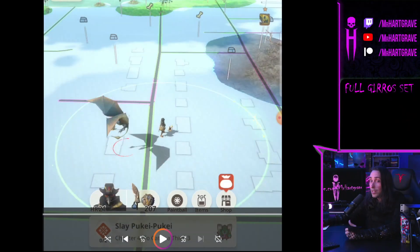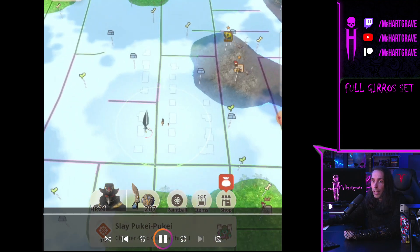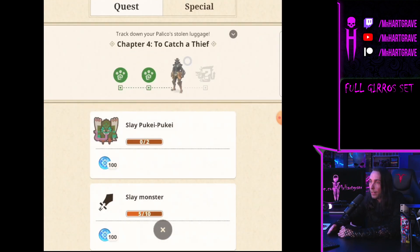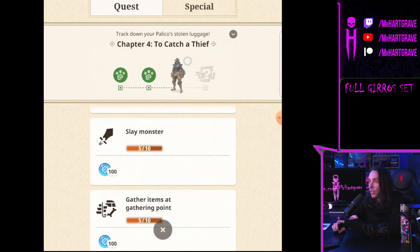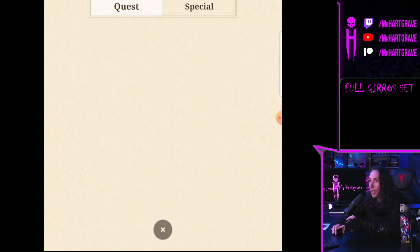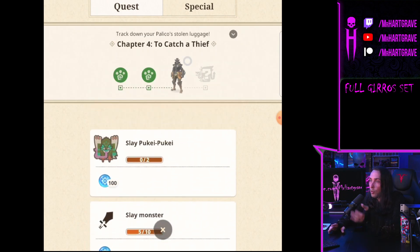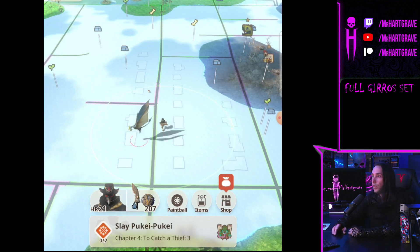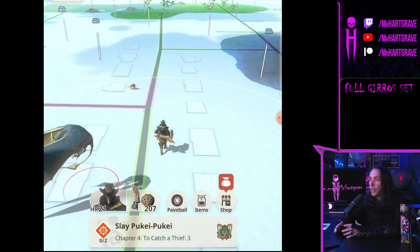Here's the gameplay capture. I'm going to narrate what's going on as I look to complete a full set of Gyros armor. There I am, setting off on my quest. I've got a couple of Gyros on my map so I know where I'm headed, and I also have a quest to slay a Pukei-Pukei. I've already done my daily quest, so I'll keep an eye out for those as I go.